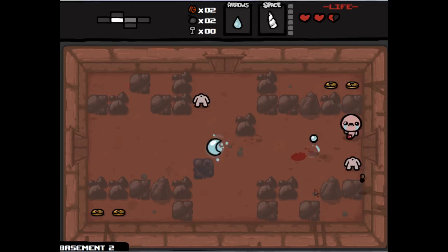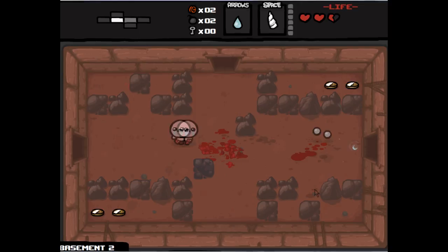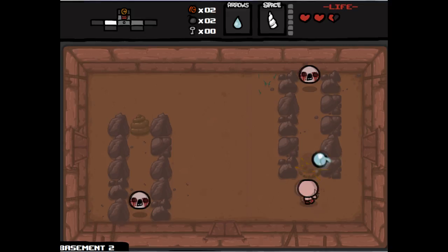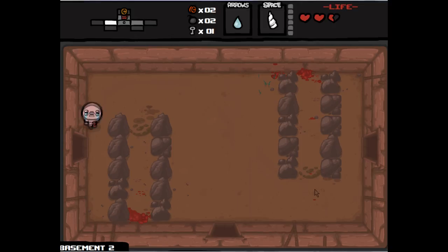Our second item, from the boss, is a pair of our mother's heels, which gave us a range up. This here is a vendor — we can dispense one coin and have a chance of getting some items: we could get some coins back, some health, some bombs, or spare hearts.